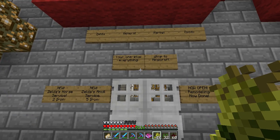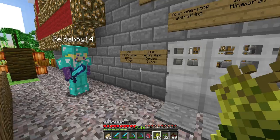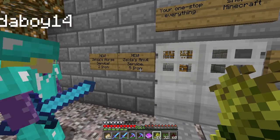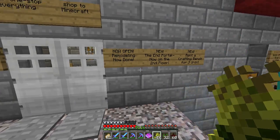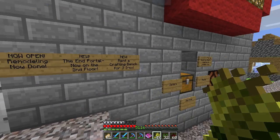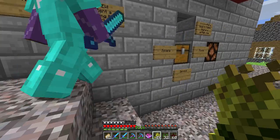The sign reads: 'Your one-stop shop to everything Minecraft.' Over here: 'New Zelda's Horse Service - two iron. New Zelda's Anvil Service - five iron. Now open, remodeling now done.' This is the bridge area, and on the second floor board is where my spawn is for everyone. Also: 'Rent a crafting bench for three iron.'